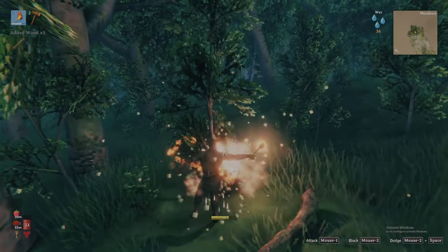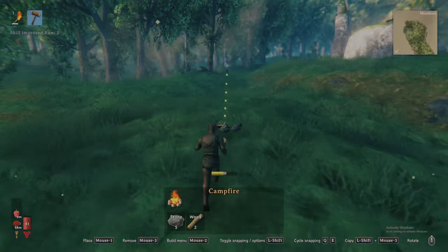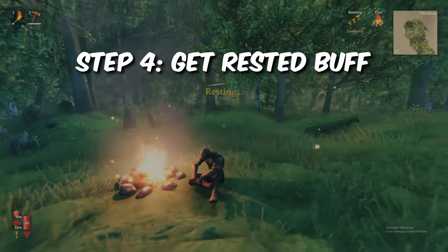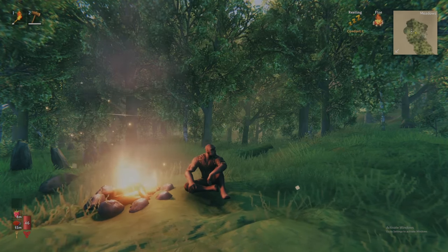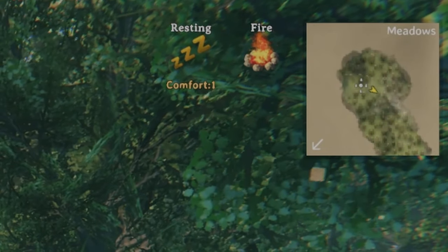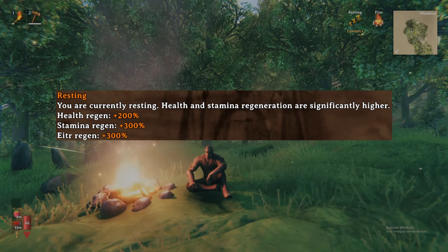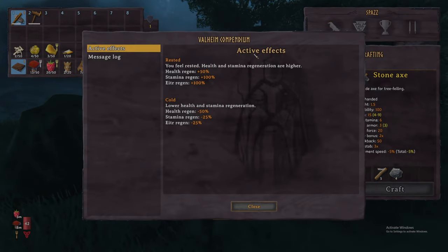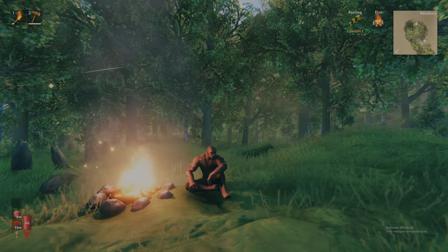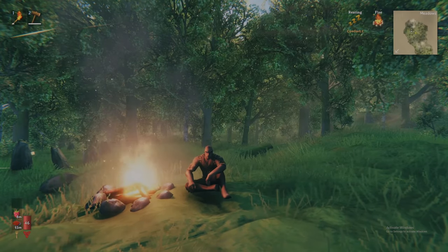With the resources gathered, place your hammer in your hotbar and equip it. Left-click to use it, and select the campfire, placing it anywhere on the ground. Sit beside the fire using the X key, at which point you should see a status effect appear in the top right of your screen labeled Resting. Any buff or debuff you receive in Valheim will be displayed in the top right, and you can open your compendium to see a detailed explanation of current effects. Rest here for 20 seconds, at which point you will see another buff pop into the top right, called the Rested buff.